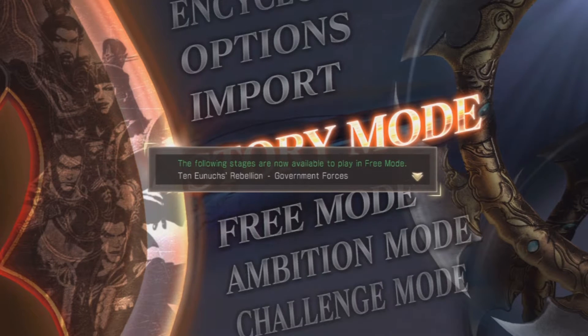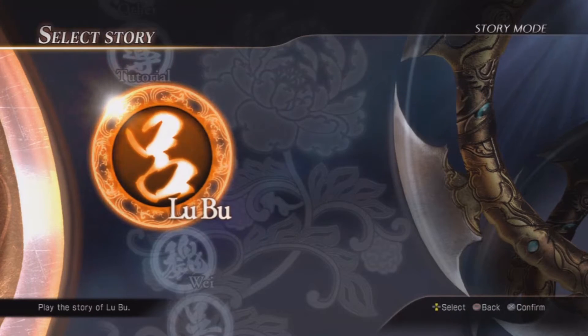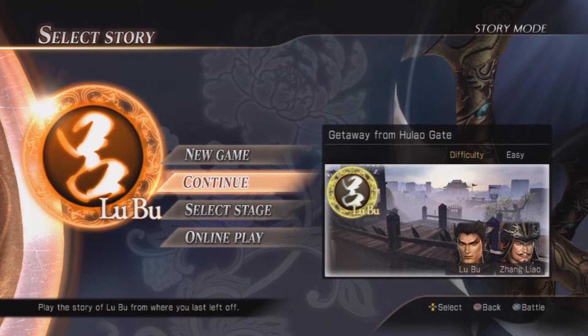The following stages are now available to play in free mode — the mission we did in the first episode. So we're going back into story mode as Lu Bu, and we're going to continue from where we left off: the getaway from Hulao Gate.